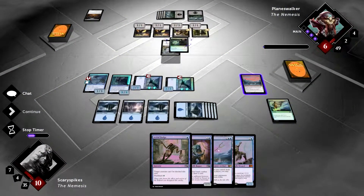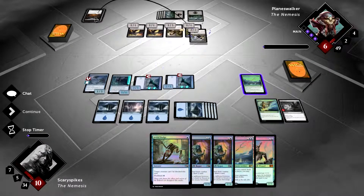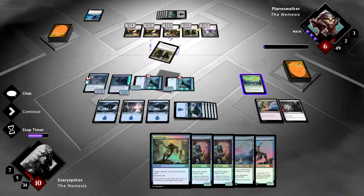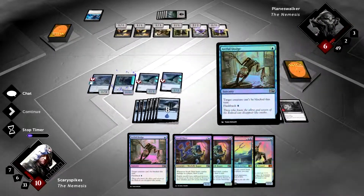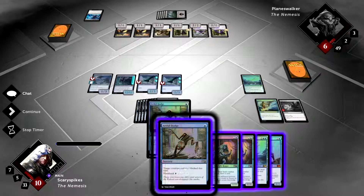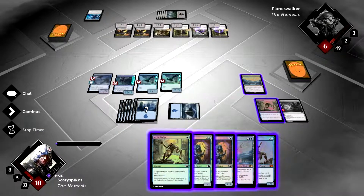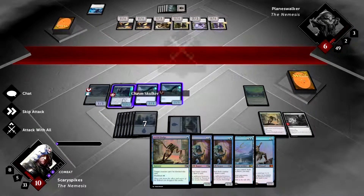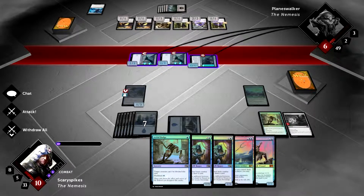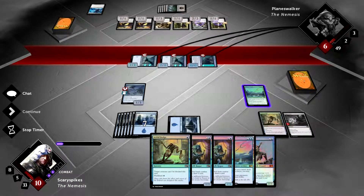He doesn't have enough mana to play the flyer this turn, just Pharika's Chosen, and passes. So at this point we just want to win. We cast Artful Dodge on our 12/12 Chasm Skulker, making it unblockable. Then we swing with the 12/12 plus our two flyers. All his creatures are ground-based so none can block. We move into the damage phase and win the game.